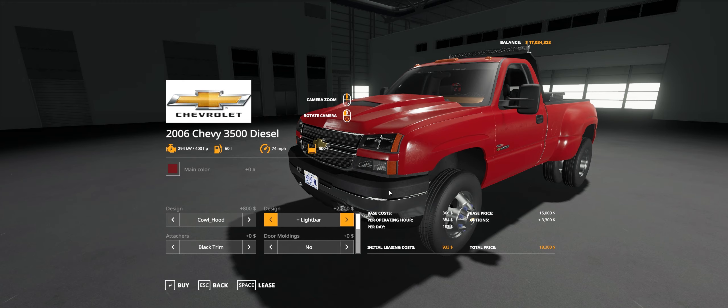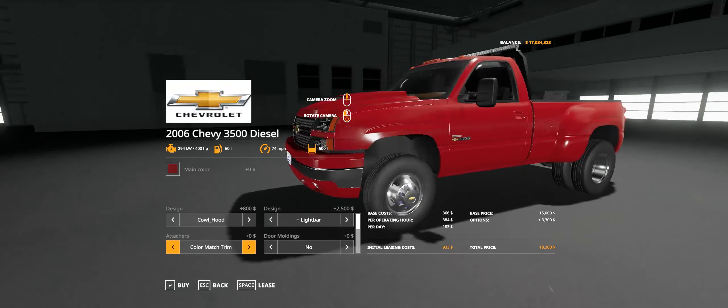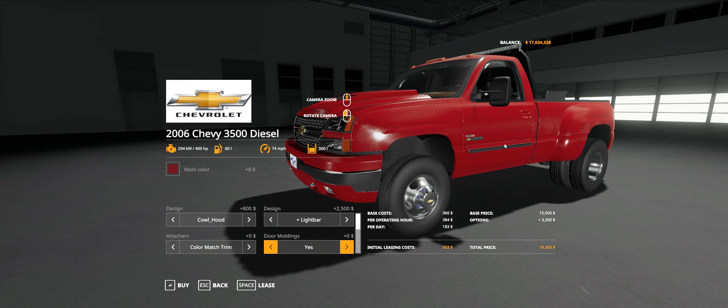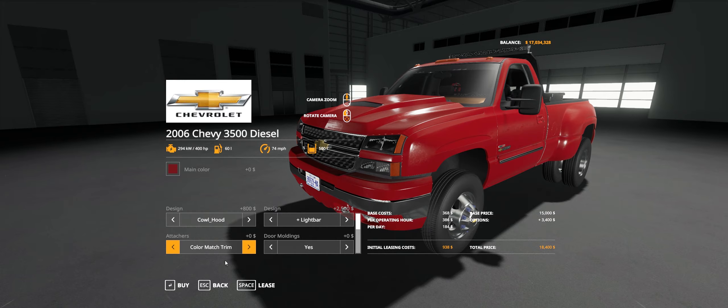You can choose black trim for the door handles and just black trim, or color match it. So then you get color matched trim, door handles, and the bumper gets color matched. You can also add door moldings or take them away. The black trim or color match also applies to the door moldings. I think it looks pretty good in black too, but we'll go with the color match.